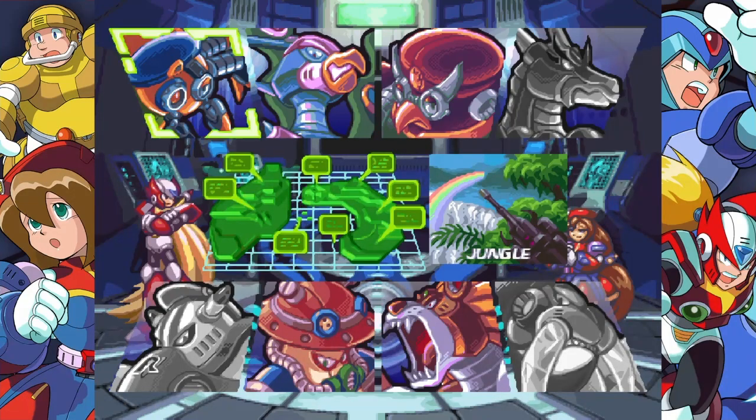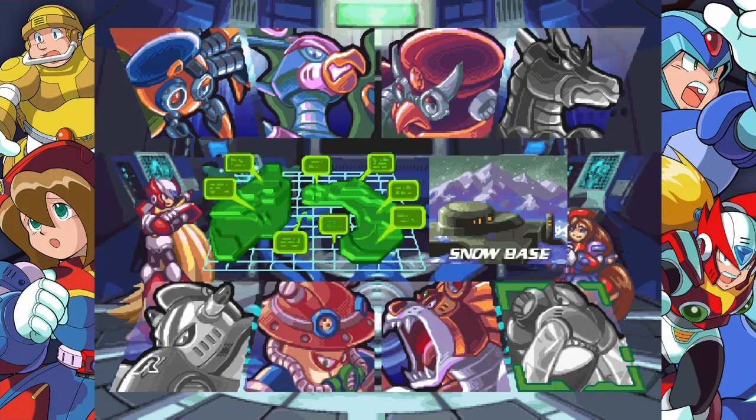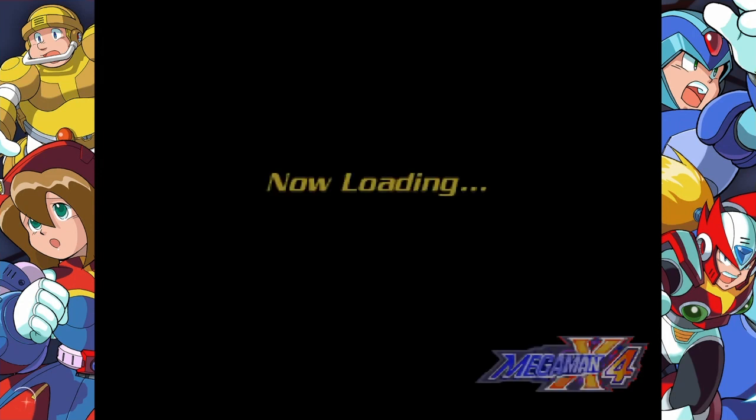Without it, he's just a little bit too rough. But with Ryunjin, we actually have two Mavericks' weaknesses. One of them, if you couldn't guess, is Frost Walrus. Who could the other be? You'll have to stick around. Now we enter the jungle base.